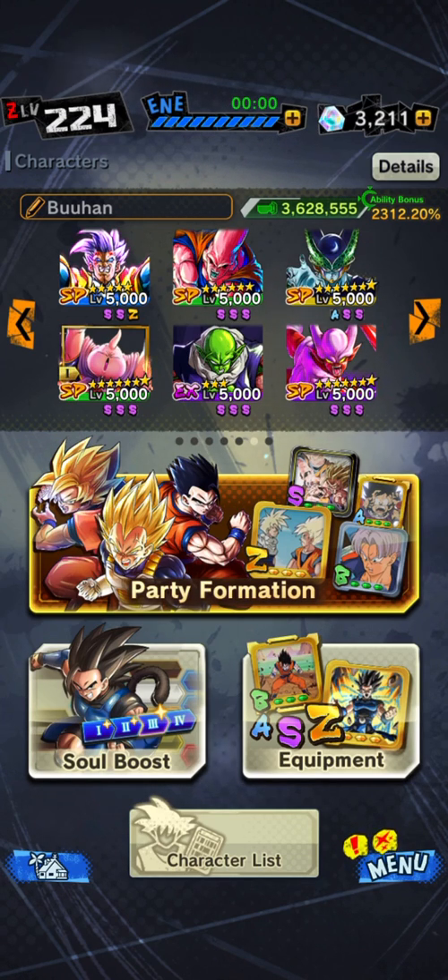So I've got a standard Baby, Buu, Buu Han, and Cell. We're getting double defense from Buu, double defense from Janemba, and double attack from Nail, with Buu Han obviously getting the Zenkai abilities as well.